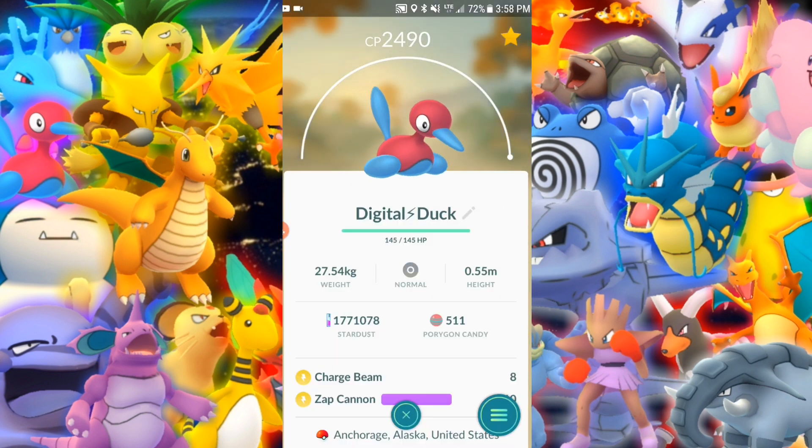Digital Duck — Porygon 2. We're just going to have to wait for Porygon-Z in Gen 4. That's going to be one beast of an attacker — I have a feeling if you get Hyper Beam, which it would be odd if it couldn't learn Hyper Beam, that's going to be the one you want. Porygon-Z is notorious for high special attack, so it should be able to do massive damage with that Hyper Beam when it eventually comes out.